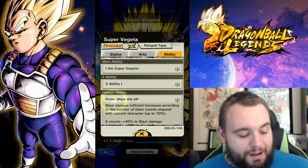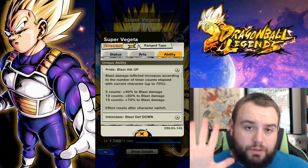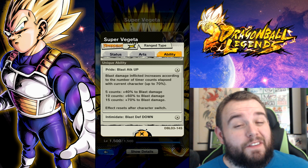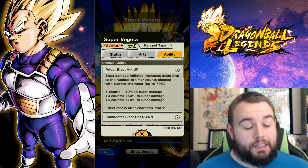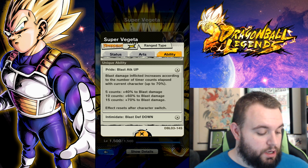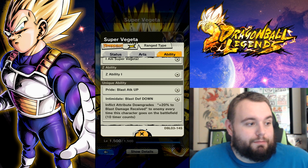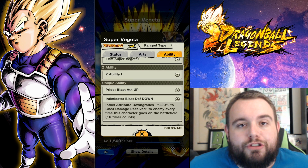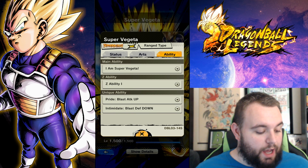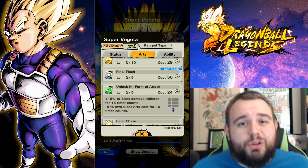He does get a final arts card. Z ability is fantastic — Super Saiyan blast attack and critical damage. That's so good. After 5 counts, he goes up 40% in blast damage. After 10 counts, he goes up 60%. And after 15 counts, 70%. The game does let you know in-game when he goes up. That is just mind-boggling damage, truthfully. And then Intimidated — he does have the blast version of Trunks' ability. These new units are just so good compared to what we started the game with. He can just do so much damage.